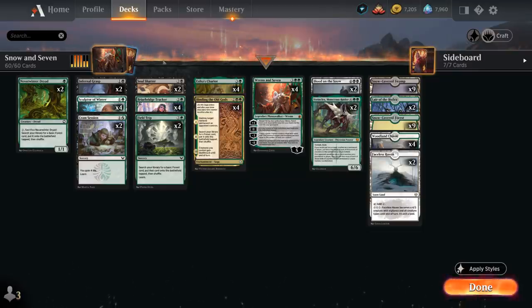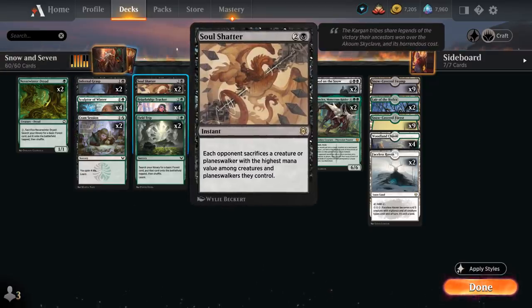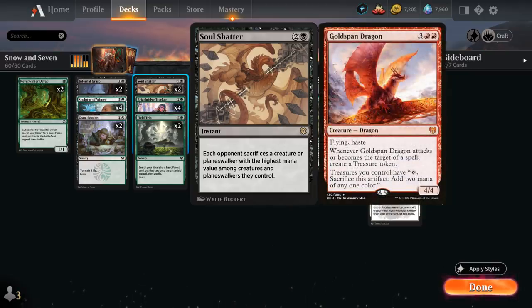Going Dryad into sacrifice at turn 2, or Sculptor, allows us to potentially play turn 3 Chariot into a turn 4 Ren and Seven and start copying those Treefolk tokens. Rounding out the deck, we've got interaction with 2 copies of Infernal Grasp — destroying a creature at the cost of 2 life at instant speed — as well as 2 copies of Soul Shatter, making the opponent sacrifice a creature or Planeswalker with the highest mana value among creatures and Planeswalkers they control.